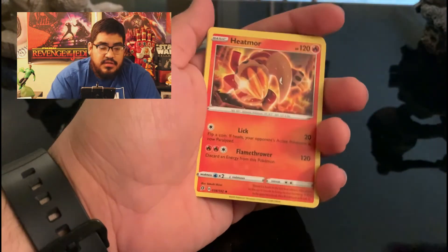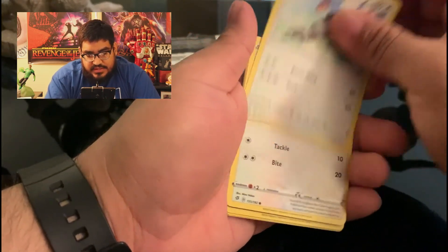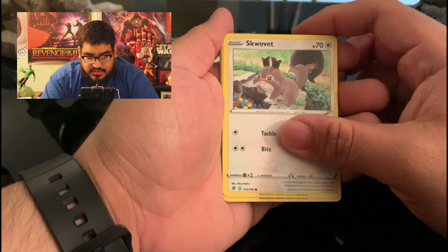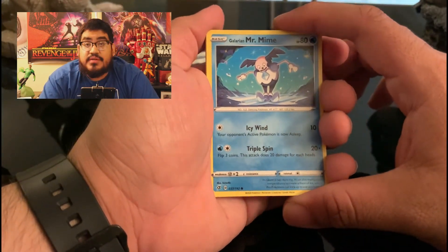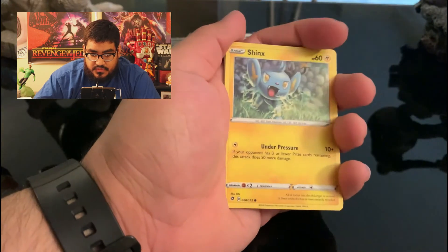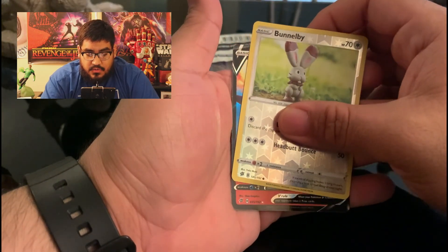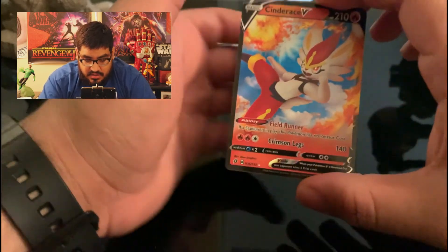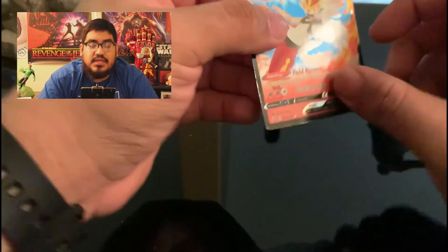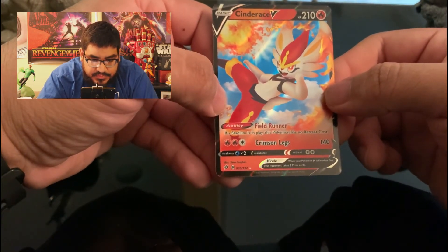We have a Leaf Energy. Hatemore. Saw 2 — we haven't seen that one at all. Drinkbow — haven't seen that either. A little Galarian Mr. Mime. Wolfix, Koffing, Sinks. We got a Reverse Holo Bolivie. And — oh! We got a V! We got a V! Cinderace V! Oh, that's nice — look at that! That's the second evolution of one of the starters. Nice. We're getting some good stuff today.